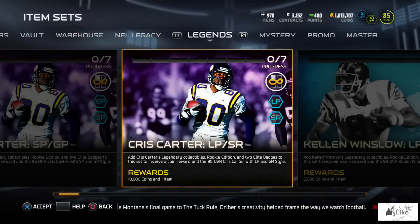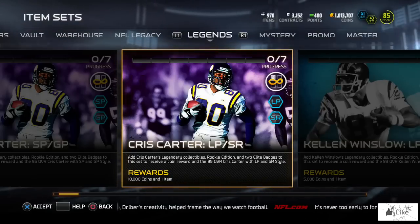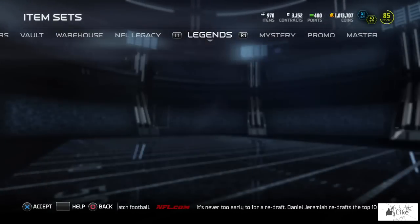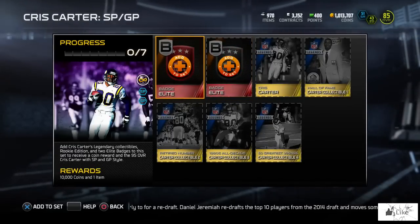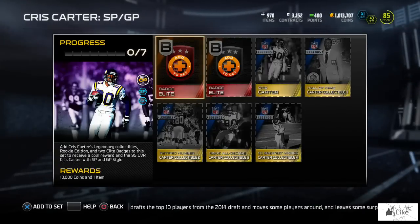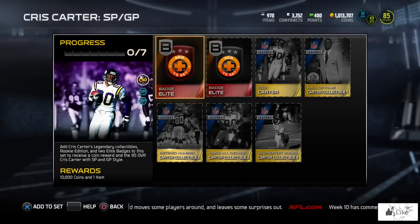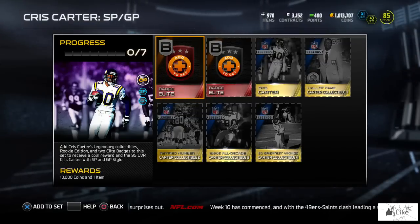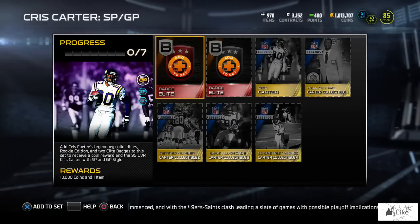They're doing something different where you can get two different team styles on the same card - that may be why they made some changes. You have the dual style: you can get long pass or speed run, or you can get short pass and ground and pound. These sets now require two elite badges to complete the legend sets from here on out, unless they later add something like ultimate legends which would probably require three. I'm guessing it's because the dual style master solos are out now and will help people out.